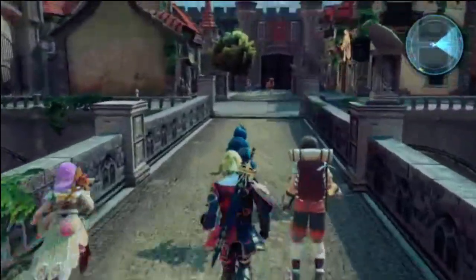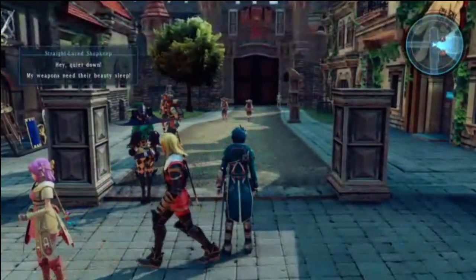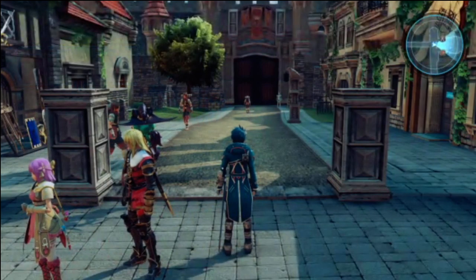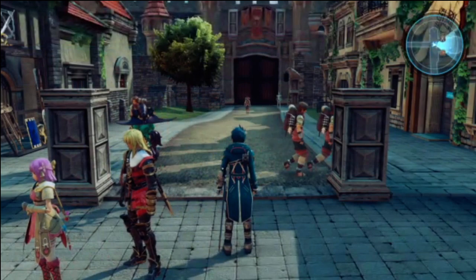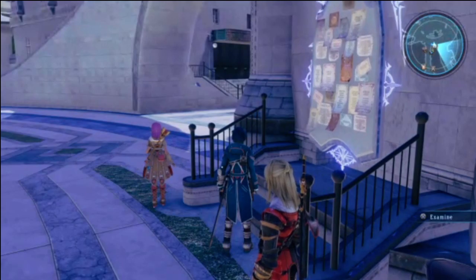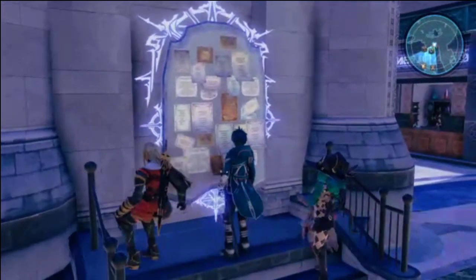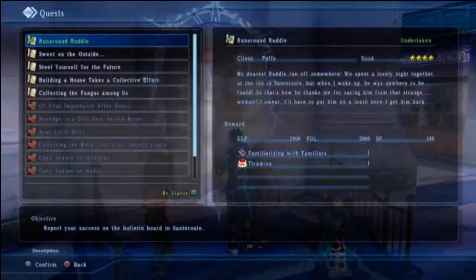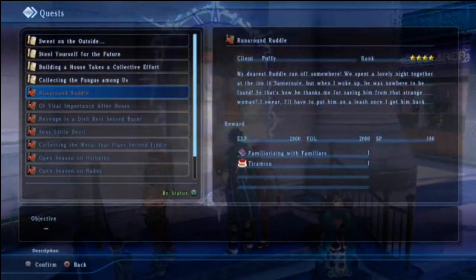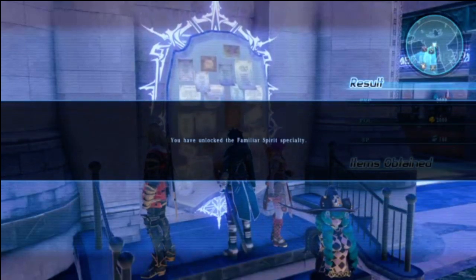I'm pausing it again. The next part will be back in the capital. Be right back. Okay, we're back. I hit a button and it didn't register. Familiar spirit specialty — what do you think? So far we've unlocked two specialties in this part, and that's all we're going to unlock in this part.